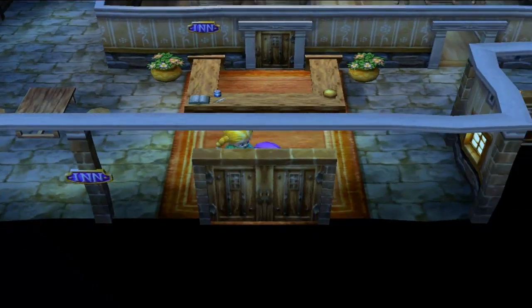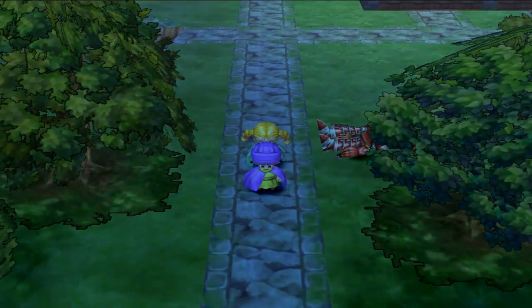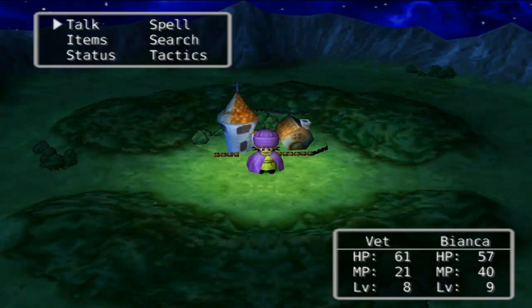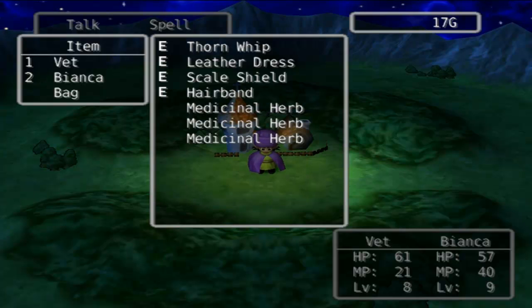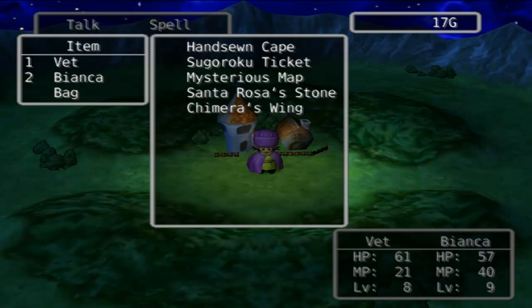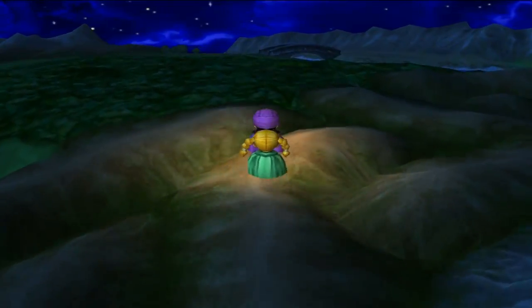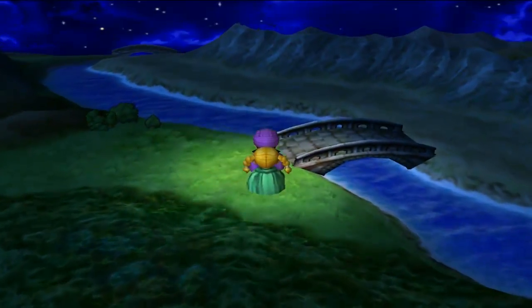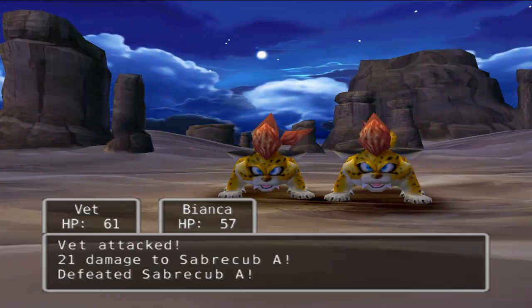We should be good to go. Before we set out, might as well go over the equipment. I have a boomerang, leather armor, scale shield, and a wooden hat for myself. For Bianca I bought a thorn whip, a leather dress, a scale shield, and a hairband that was actually in the item shop. I think we're ready to go — let's head to the castle.